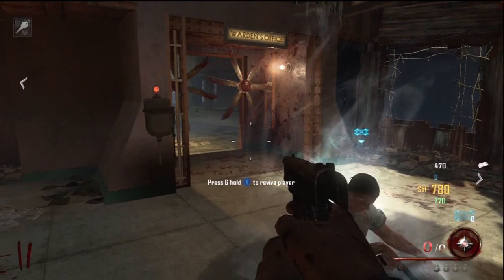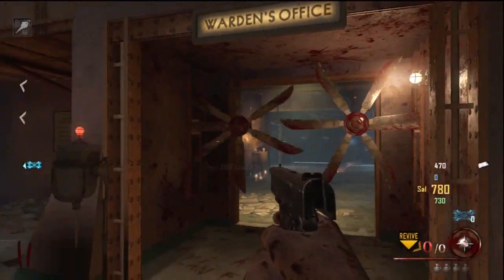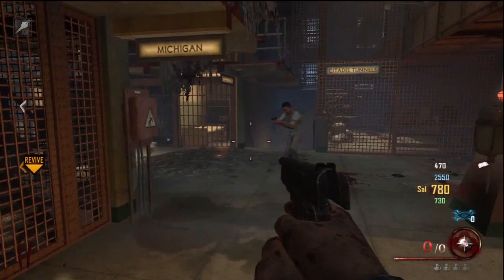The first trap is right here outside of the warden's office — it's the spinning fan blades. You can activate it outside or inside, and obviously this just keeps the zombies from getting to you; it cuts them to pieces.